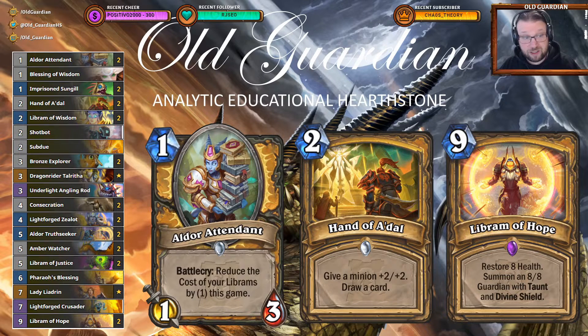Pure Paladin decks like this one from NoHandsGamer are something that you can play if you really really want to play Paladin. The most important cards in this list are the Elder Attendant — getting that on turn one has a huge effect on your win rate. It's by far the best mulligan card in the deck. And then if you can curve it from that into Hand of Adal, that of course helps a lot.